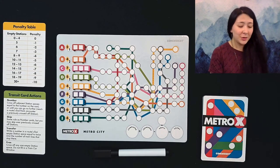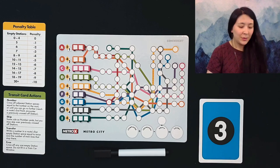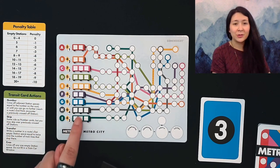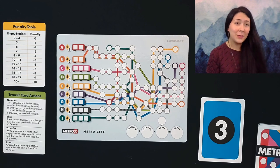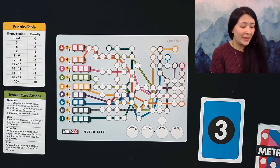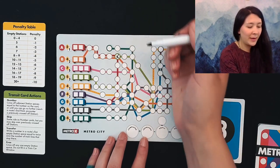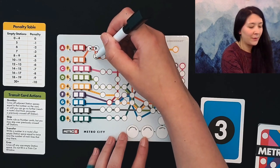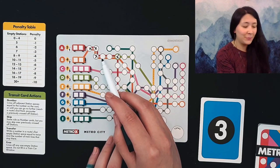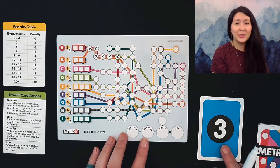For our first turn we flip over the top Metro X card and it is a three. If it is a number card, we write the number on one of the colored metros that has a space available, then cross off that many spaces on that metro's line. Now there are some exceptions — if we have a previously crossed off space, say the green line has one and orange has three crossed off, and I wanted to cross off three for the red line, I would go to the first open space and do one, two, then forfeit any remaining points because the next space is already crossed off.